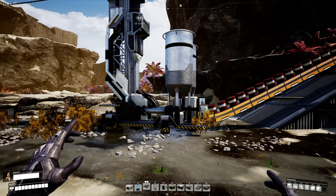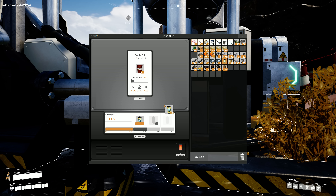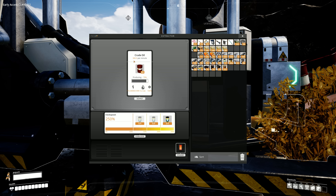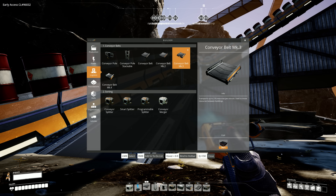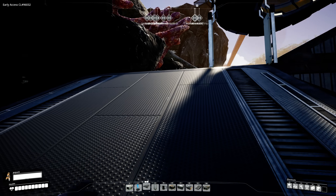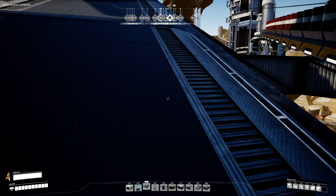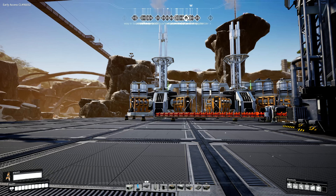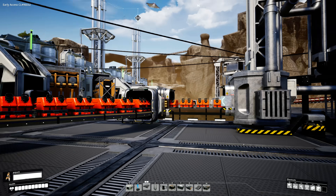Now I'm going to overclock it to full potential. We'll put three power shards in and crank it all the way up. Now we've got 300 oil per minute — that's why you need Mark IV belts, because Mark III only handles 270 per minute and you need the 450 capacity. With 300 oil per minute, we can build five refineries, and from five refineries we can build 15 fuel generators, which works out to 6,750 megawatts of power.